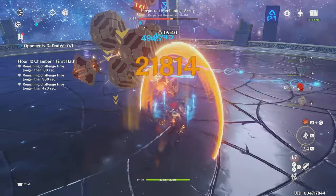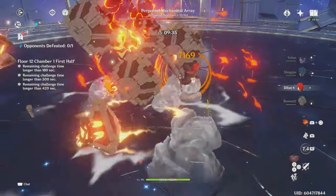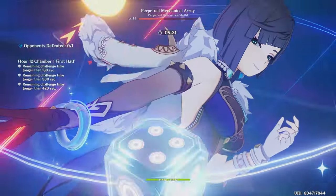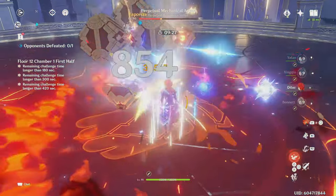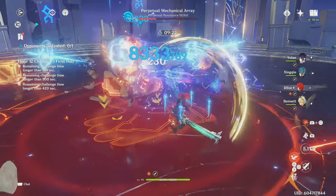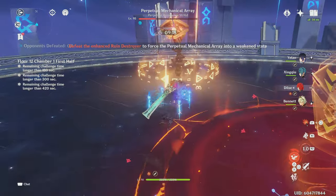Aside from crit, Diluc needs to have a good balance of attack and EM to deal high damage. Usually players will have good attack on Diluc which solves one of his needs, yet they don't solve the other need, that being EM. Simply having too much attack will not cause your Diluc to deal high damage. To deal high numbers, you want to reach a good balance of attack and EM. Generally, you want Diluc to have around 200 EM and 1800 attack.